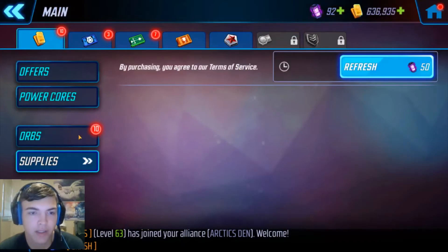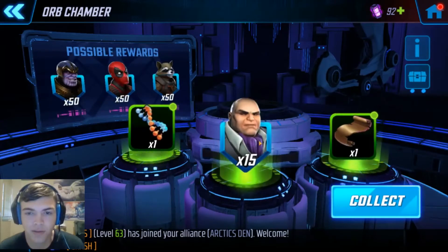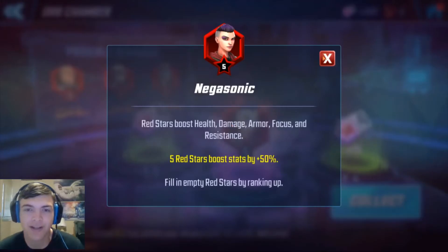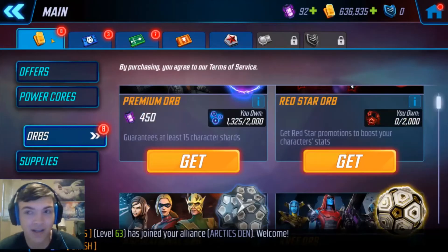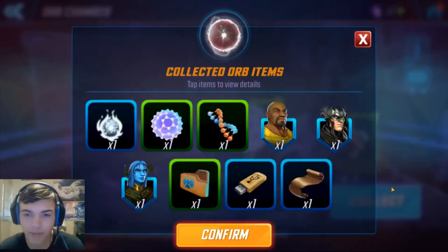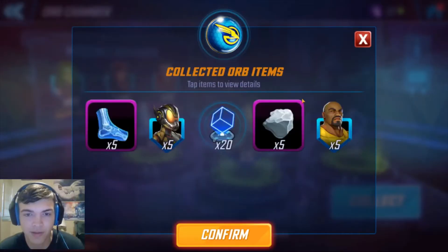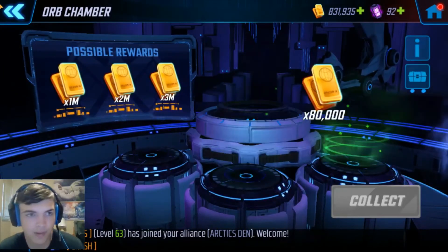Over to supplies and orbs. We got a premium orb — let's start with that. We get 15 Kingpin. Not a horrible character but not really that good either. Four-star Sinister Six — five-star Negasonic. That's a pretty good drop but useless to us since she's far from being farmable or five-stars for this account. A few shards in the basic orbs. Opening the legacy orbs — hopefully something good. Got some T2s, some Luke Cage, some Wasp. Opening the gold orb — 75k gold there.